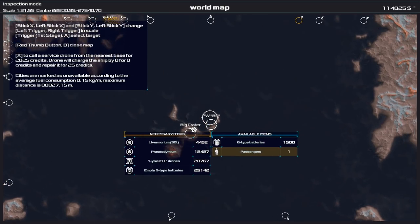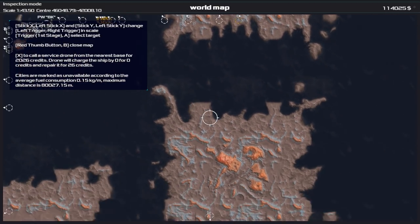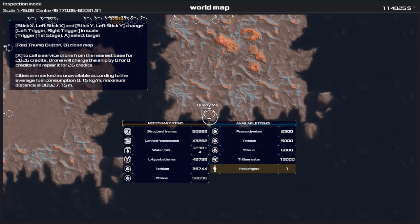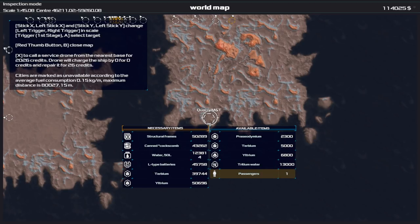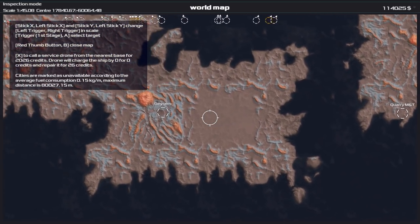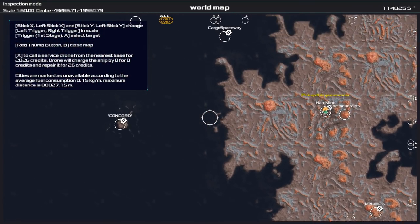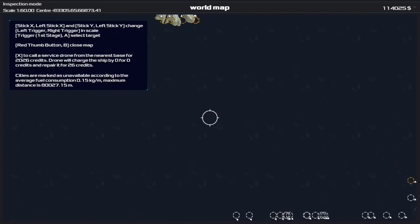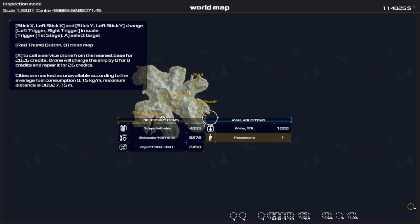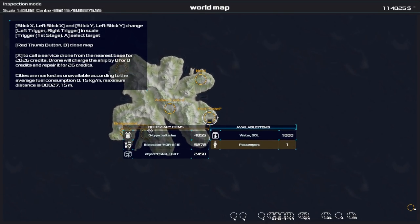There are quite a few locations of course — Big Crater, PWBK, you get the idea. Down here I think is the highest price you can actually get for water, as it's the greatest distance from the pickup location. I happen to know where you can purchase water very cheaply. Looking up across the sea, over here on the island we actually started on — Port Estelle — selling water for 1,000 credits.